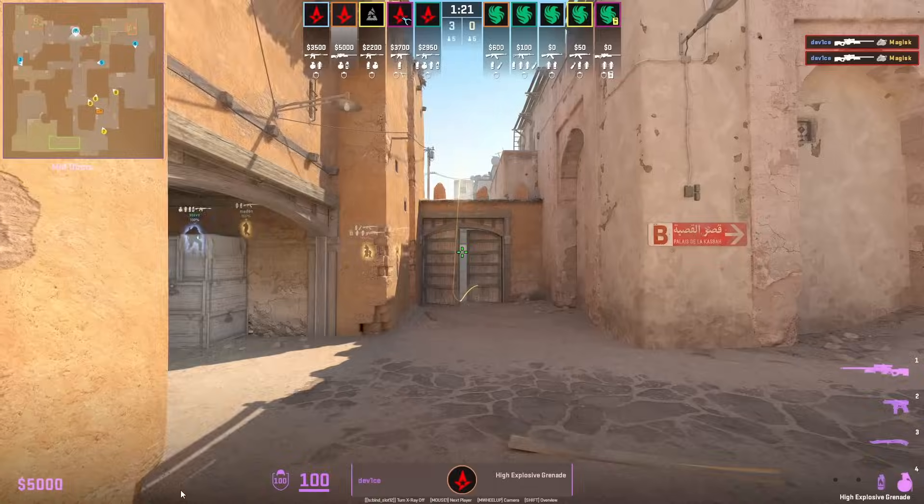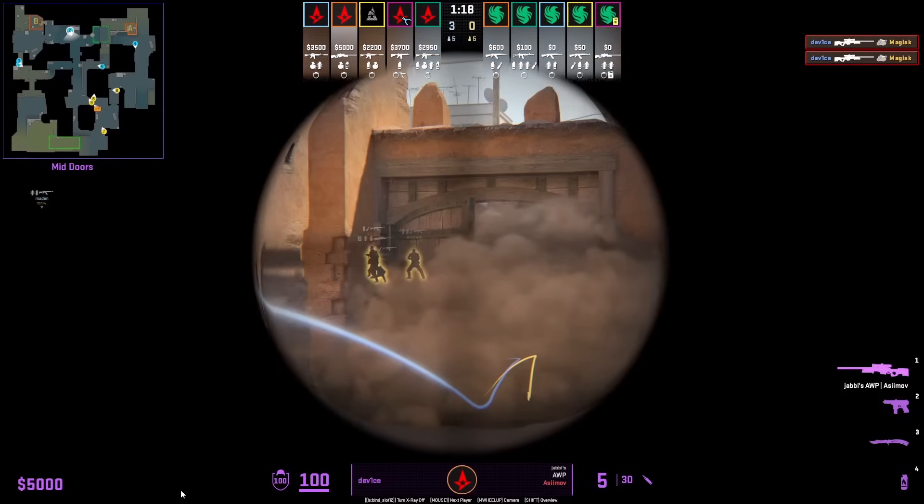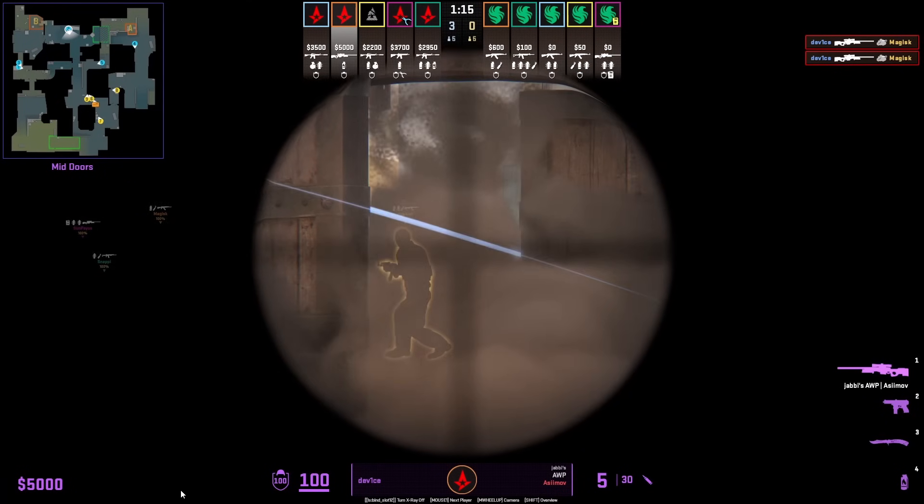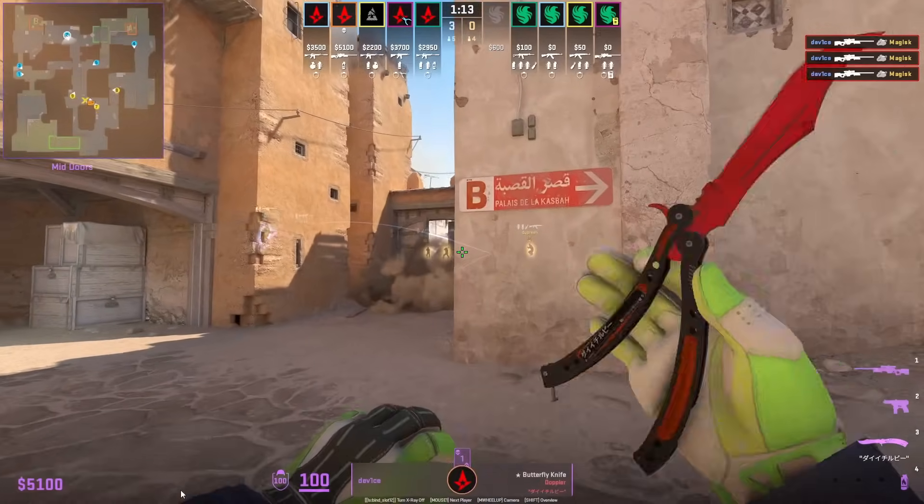Device gets smoked off mid. He's going to break open the smoke and won't see anybody as the smoke comes back up. Stown from short throws his nade, breaks open the smoke, which sets up Device for that frag.